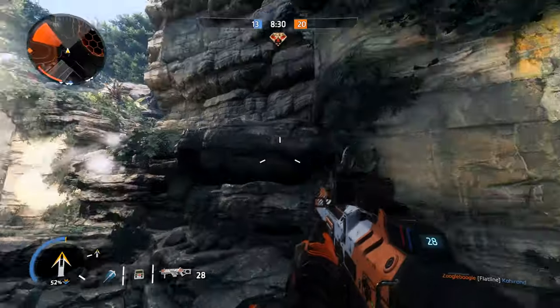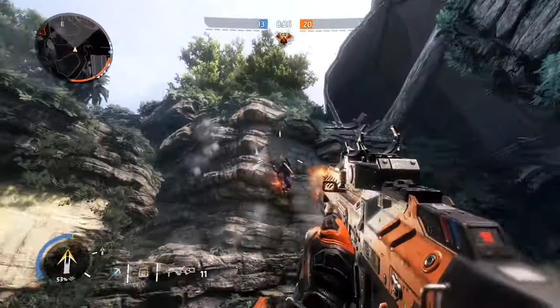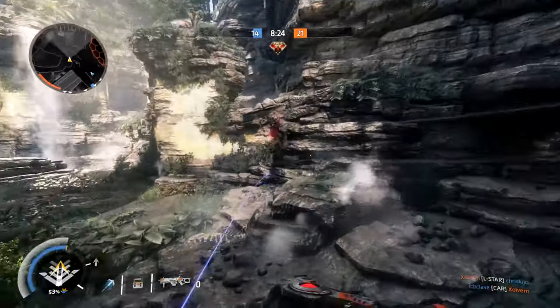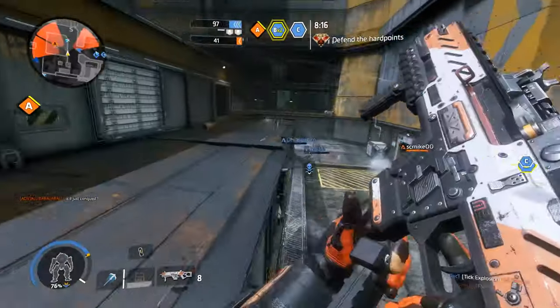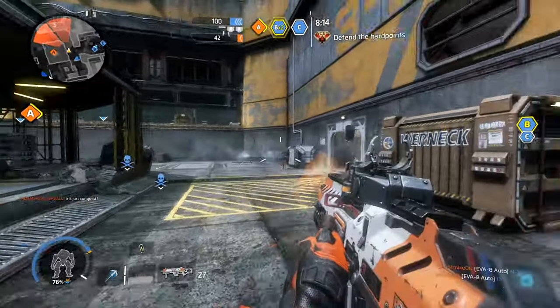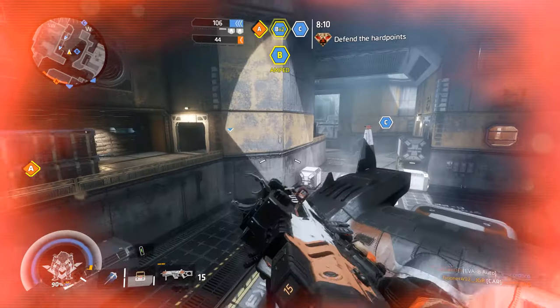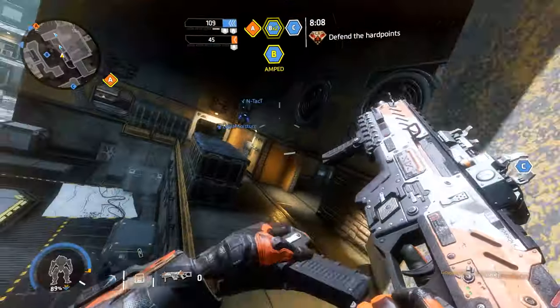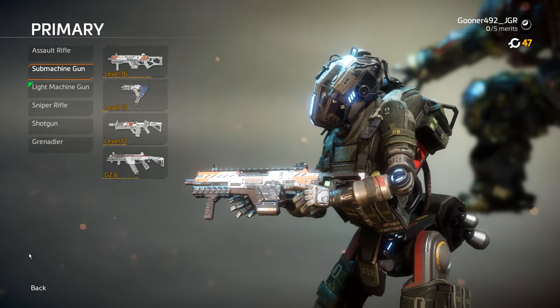Sleek and specialized, Titanfall 2's submachine guns allow pilots to make use of their unrivaled mobility without any drawbacks. With tight hip-fire spreads when stationary, on the move, and while jumping 30 feet off the ground, SMGs are the weapon of choice for a pilot that doesn't want to stand still. There are currently four submachine guns to choose from, and today we're going to talk about all of them.